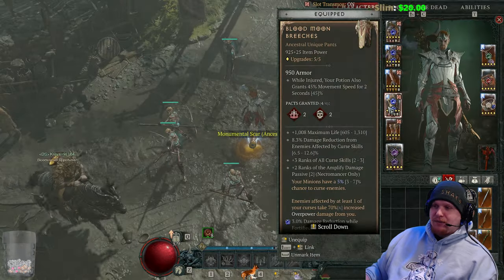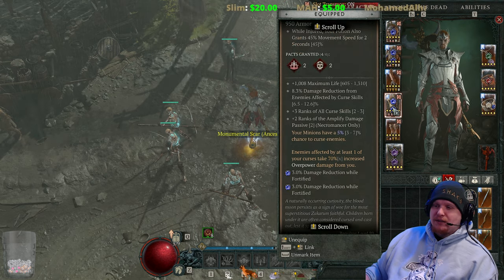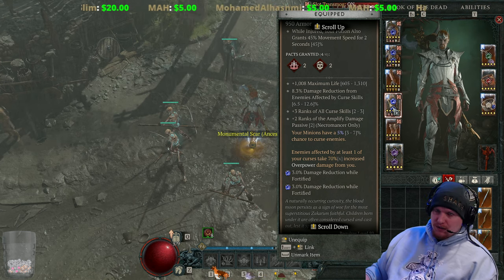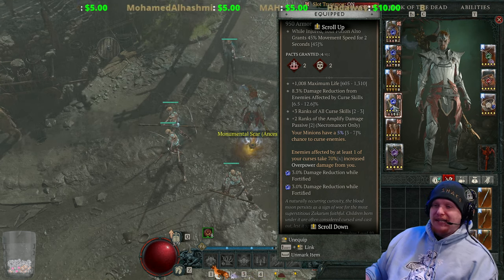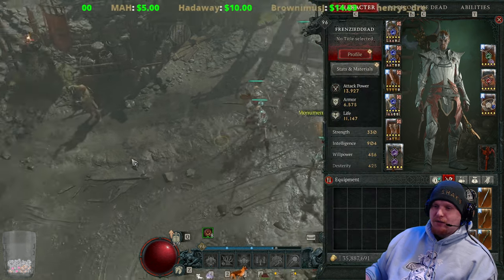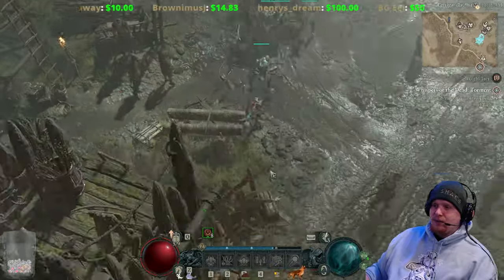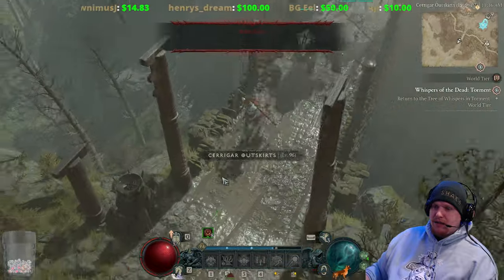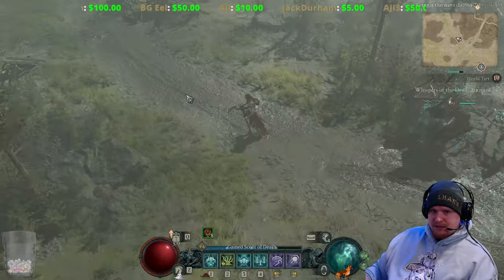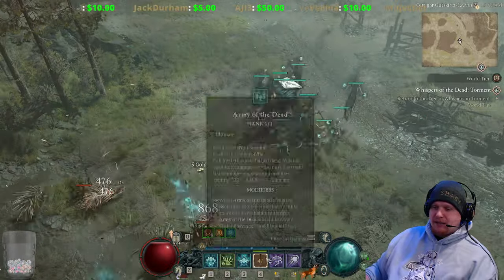This is just an absolutely amazing pair of pants because not only does it give an additional 70 times increased overpower damage as long as enemies are cursed, it also auto-curses enemies through your minions. As your minions are attacking, they will automatically curse monsters. Let's go outside of town to show how this works and how the curses maintain your passive buffs.